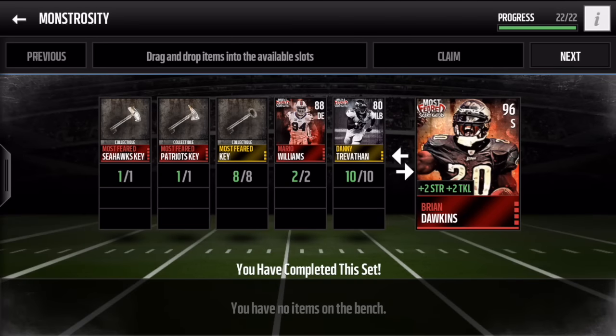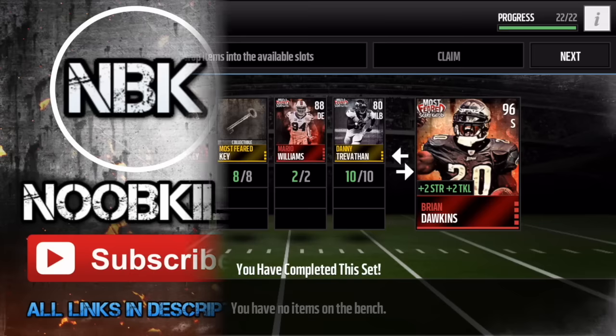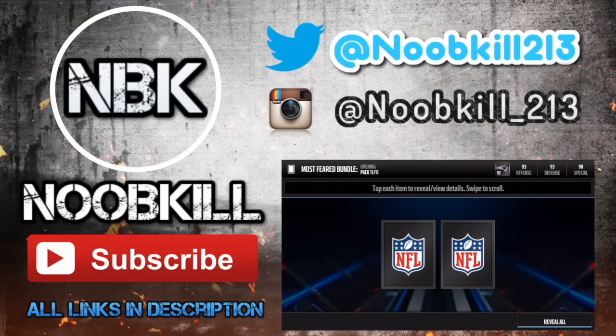I really wanted to get this content out for you guys, so I did drop a little bit of coins — but that's all right. We did finish off the Monstrosity set and got Brian Dawkins. Tell me how close you guys are from this set. Thanks for watching — tune in for everything Madden Mobile and Most Feared right here on my channel. Please hit that subscribe button, leave a like, and I'll catch you soon. We can also get something out of this bundled topper — two gold or better players, possibly an elite — and we get a Mario Williams elite, bang!